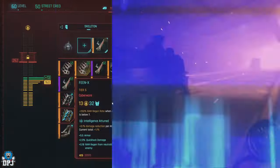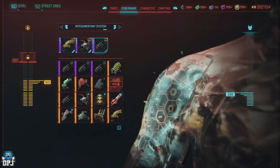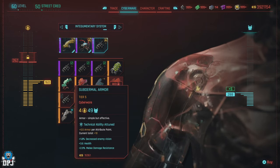Let's start with the cyberware. There are two new additions to the game with 2.1. We have the Fiend X, which is a skeleton cyberware, and we have the Kegito Lattice, which is an integumentary system cyberware.